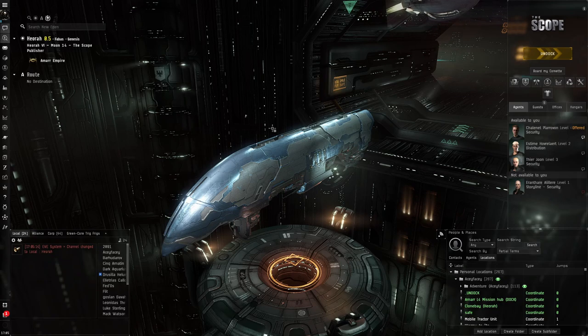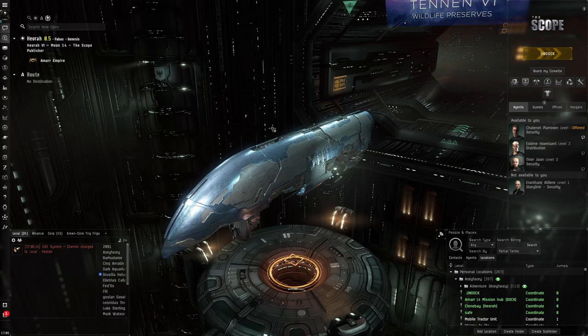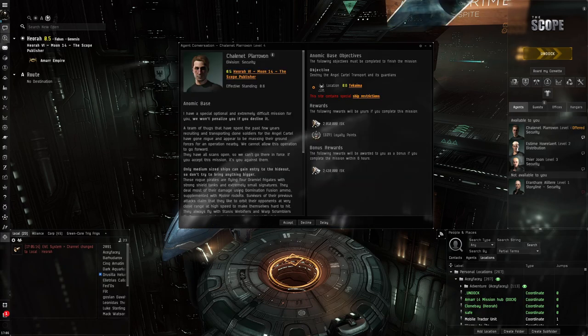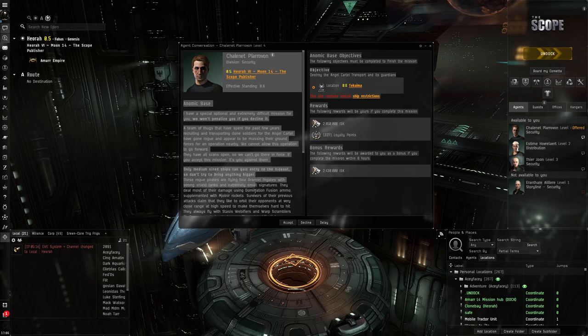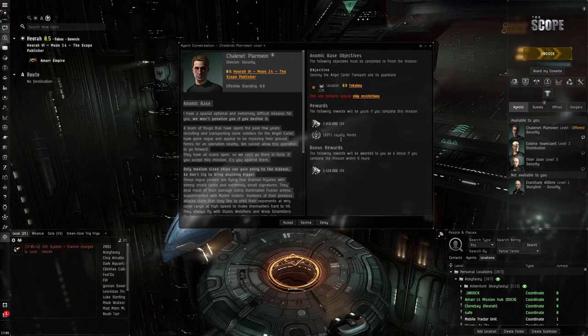Hello everybody, my name is Aceface. Today I'm going to be doing a burner mission - the Angel Cartel Base. It's not the standard Angel Cartel burner mission, it is the Angel Cartel Base. I've been saving it to show you guys because it's quite an interesting mission - it's very fast, you get a lot of ISK and LP, and the NPCs you kill have nice bounties on them.